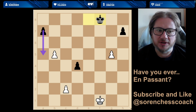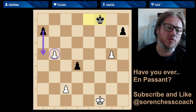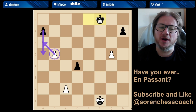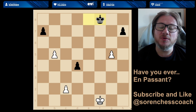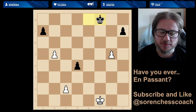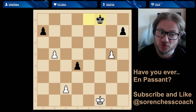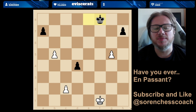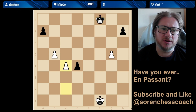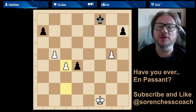For black, for instance, if they were to play from a7 — the starting square for that particular pawn — if they were to advance to a5, then the white pawn on b5 can capture the black pawn which is on a5, as if it were on a6, but it's not. So that's one extra way for you to capture a pawn, apart from the very normal diagonal capture forwards.